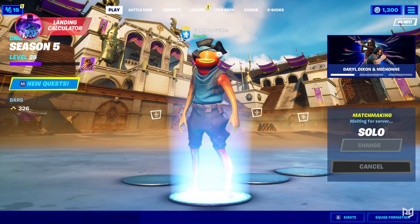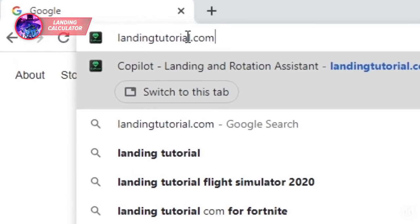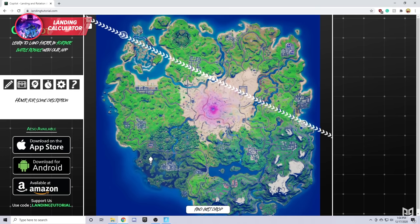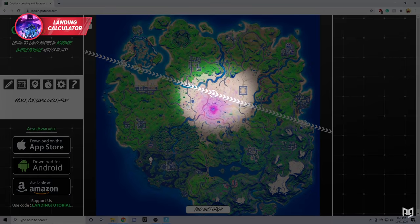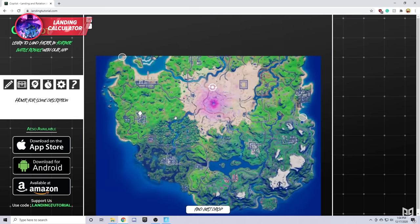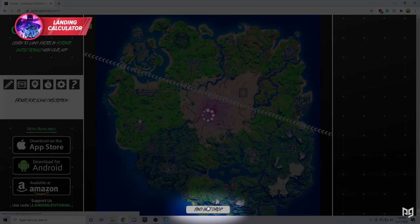Essentially, whenever you start up a match in Fortnite, you'll head onto the website at LandingTutorial.com and let it load up. From there, use the little handles on your bus route to adjust it to exactly where the bus is going. You can also use the little rotate button near the middle of the bus route if you want to flip the direction of it as well. From there, all you have to do is simply zoom in and plug in the exact spot you want to land at. Try to get close to or even on your exact landing spot and finally click the Find Best Drop button on the bottom and let the app do its magic.